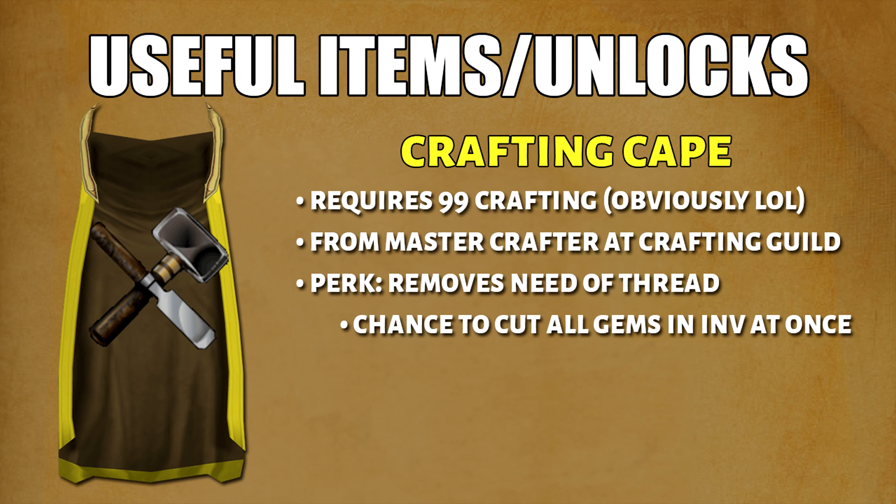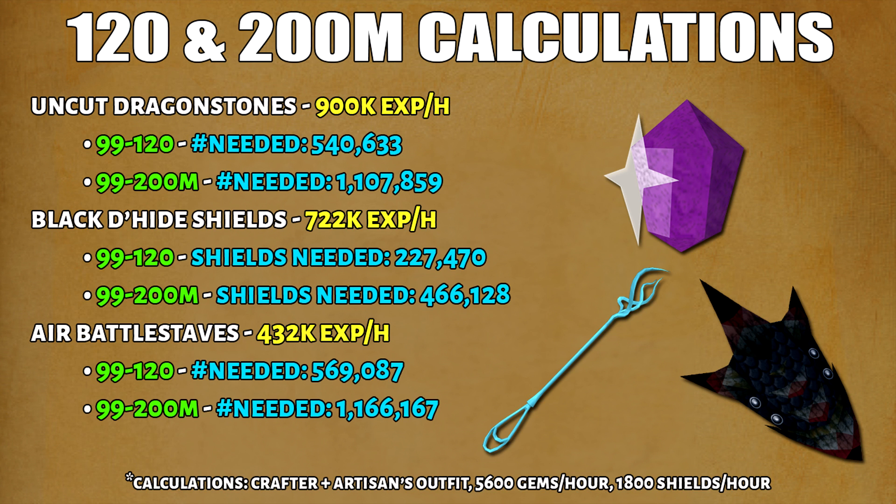Now for the 99 plus section. The first and only useful item to add is the crafting cape. It serves as unlimited thread, and there is a chance you can cut all the gems in your inventory at once. Here are the calculations and XP rates going from 99 to 120 or 99 to 200 million. I will only show you the expensive methods because it is more efficient to make money and then spend it on crafting if you're going for 120 or 200 million. My calculations include the full Artisan's Outfit, and XP per hour is also increased because you'll be using a better setup.